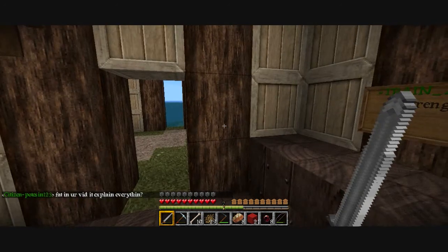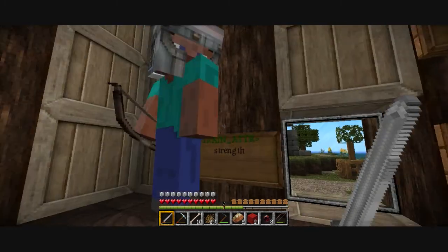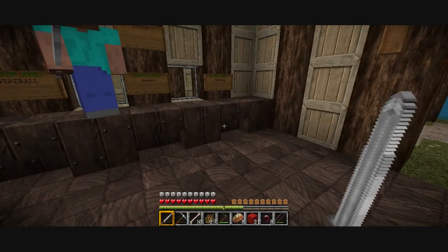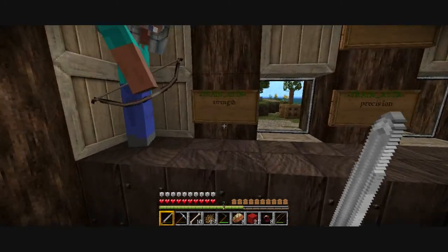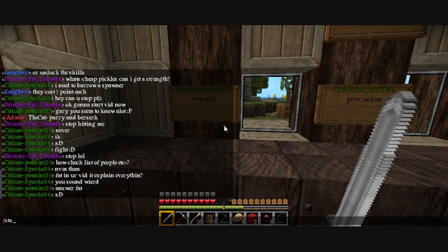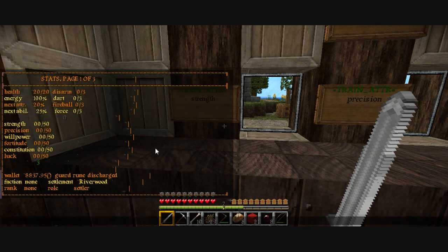Now we're down to the training camp. You build points and train at the training camp — fire, mining, killing monsters, PvP, all these sorts of things. You earn these points. I'm going to show you the points now. Slash stats, press enter. Under lock I've got 3 points.